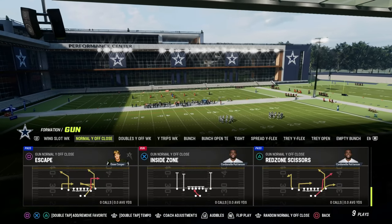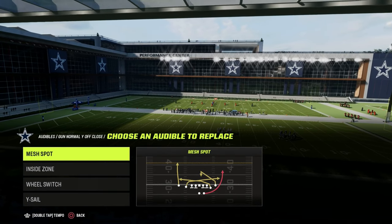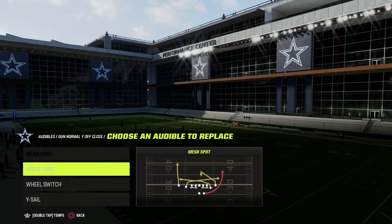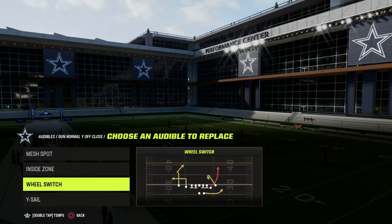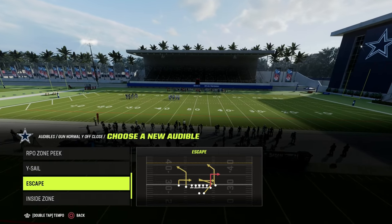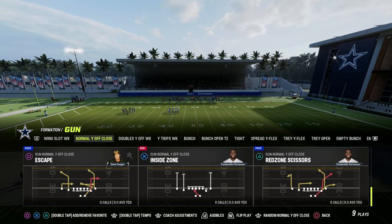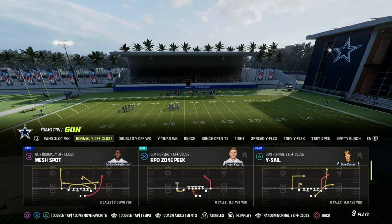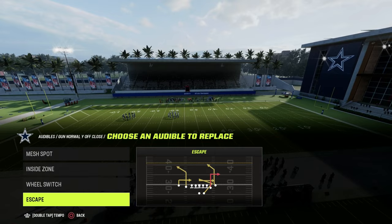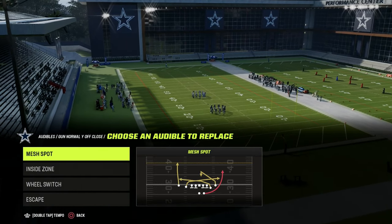We also need a good bomb play. An example of that could be the red zone scissors play, or it could be Escape. Escape has that deep corner route to the left side and the post to the right side. So maybe we'll base out of Why Sale, come out in the play Why Sale, and then have Escape at our audibles, Wheel Switches at our audibles, Inside Zone to have a quick run, and Mesh Spot.